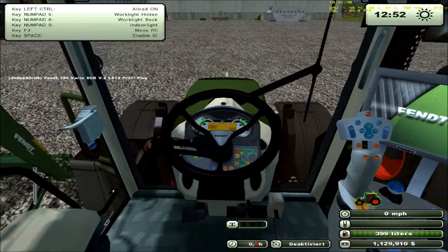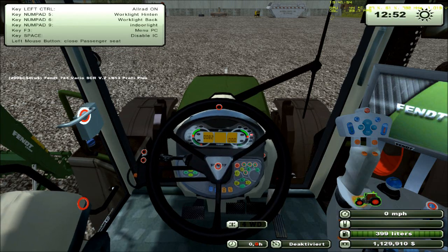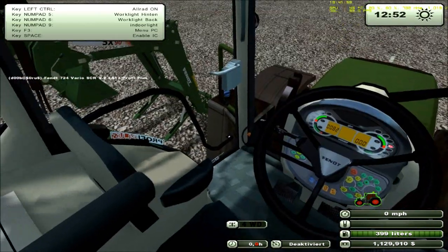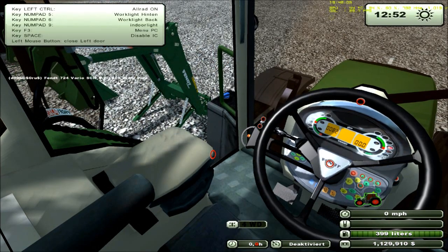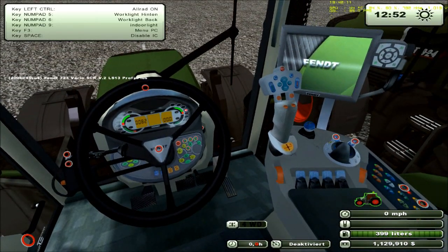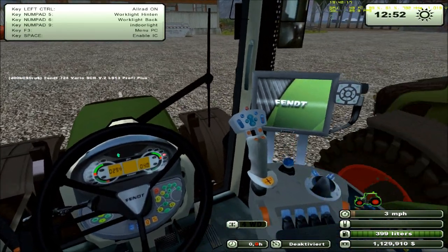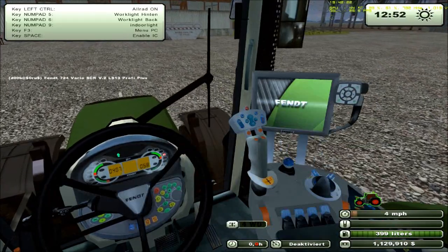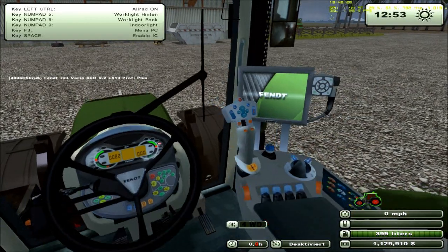We'll jump into the little guy first. There's IC control on this — tilt wheel and whatnot. Got an extra seat. The light comes on when you open the door. Let's flip to drive. It turns to the inside. Light on.